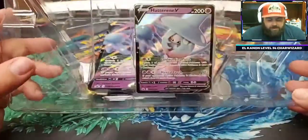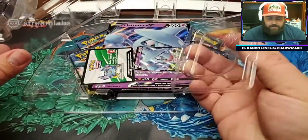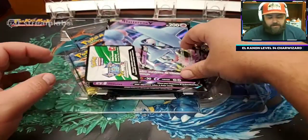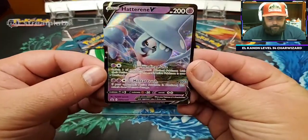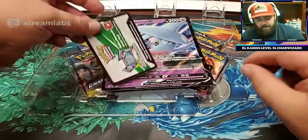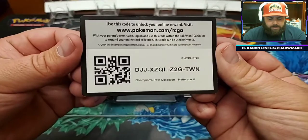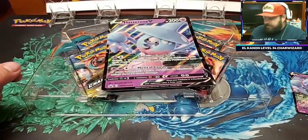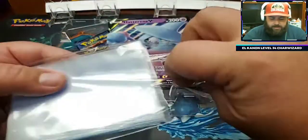As you can see, the Hederan V box comes with a nice Hederan V promo card right there. They've made these so much easier because they have these little plungers that you can just pull out, so they're super easy to take out without damaging, which is fantastic. This is our Hederan V card — very nice. And here's a code card for the entire box. You can go ahead and scan that in if you play TCG Go.